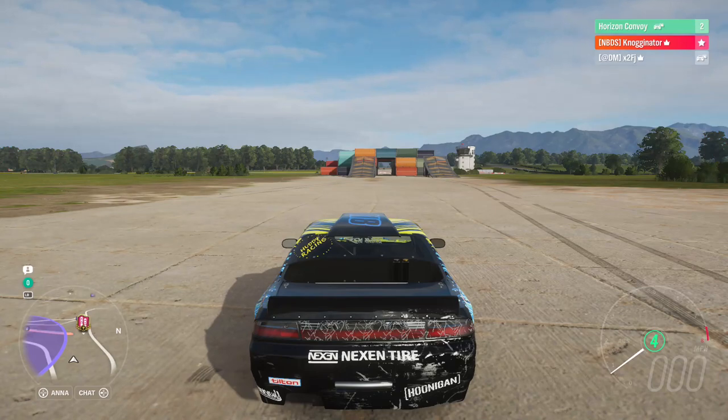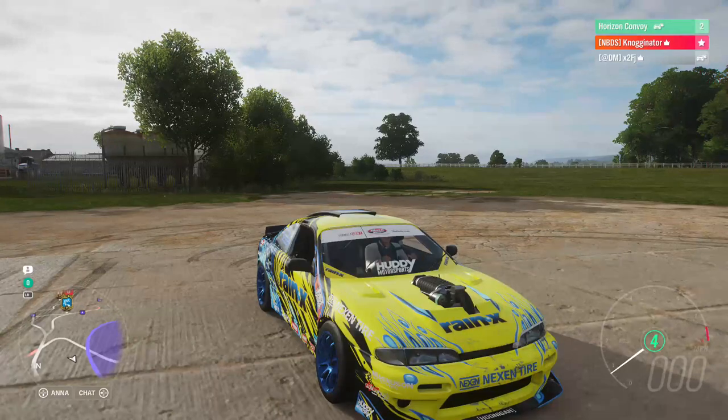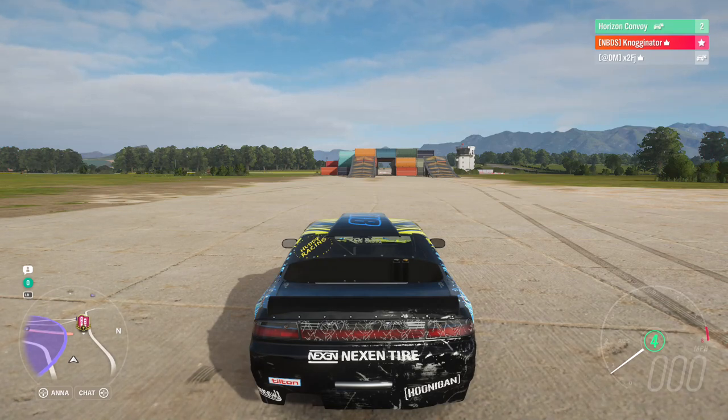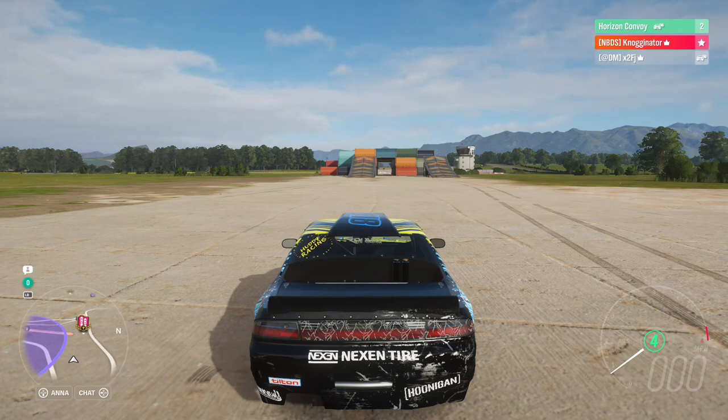I think you have to have pre-ordered online to get this Formula Drift car pack, so there probably won't be as many people in this than usual. But it is basically going to be the Formula Drift cars — there are 7 different ones that we are going to be using for the first season.